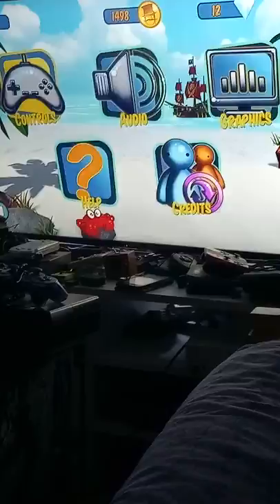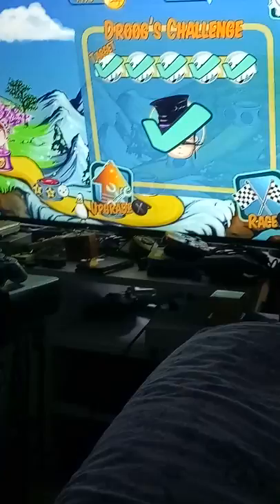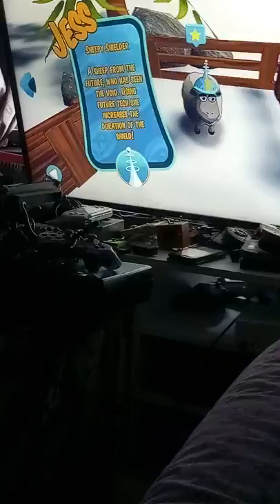There are boss races every few races — you can see them marked in purple. You have to beat the boss's ghost to progress. You press the X button to go to the upgrade shop where you can upgrade the car, get companions, and choose different drivers. Each companion does something different and gives you a description of what it does. I've used this sheep companion since the start because he gives you a better shield.